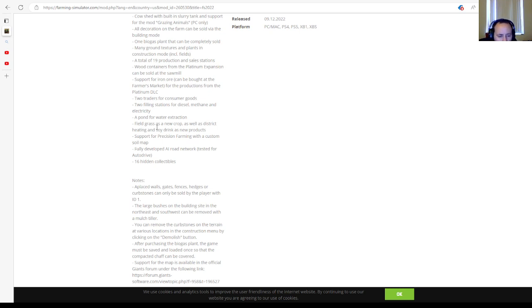The large bushes on the building site in the northeast and southwest can be removed with a mulch killer. You can remove the curved stones on the terrain at various locations in the construction menu by clicking the demolish button. After purchasing the biogas plant, the game must be saved and loaded once so that the compacted chaff can be covered. Support for the map is available in the official Giants forum.